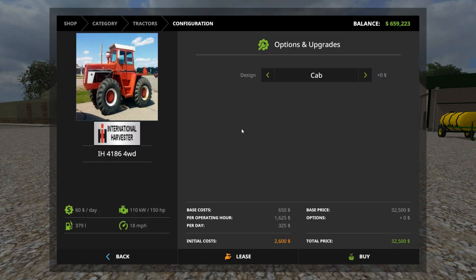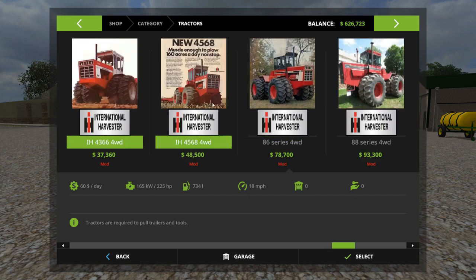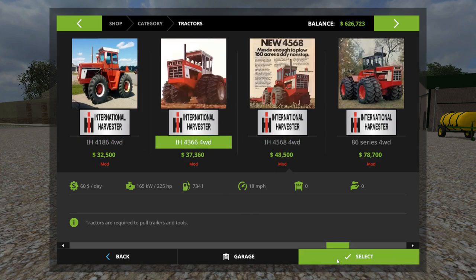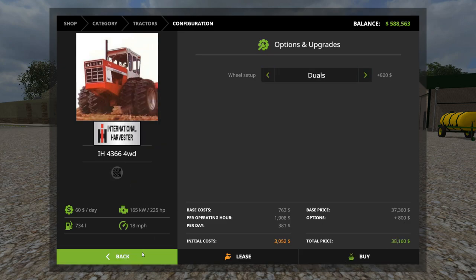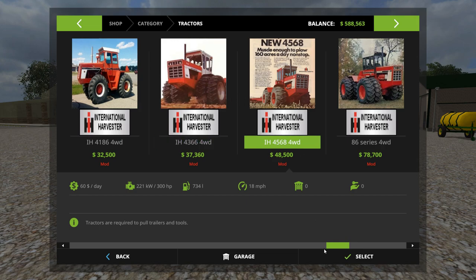The 4186 with cab — sure. Then the 4366, now we're getting a little bigger here. Definitely going with duals on this one — they just don't look right with just singles in my opinion.